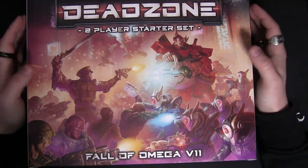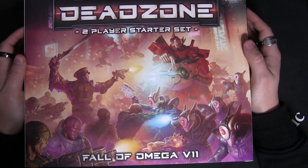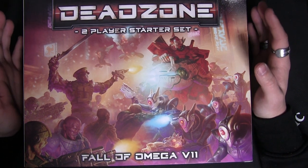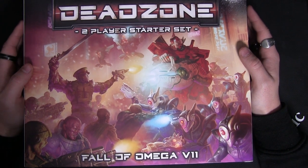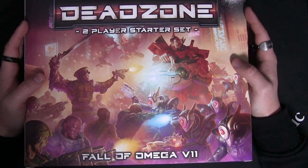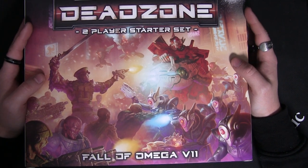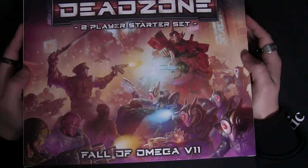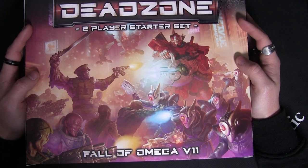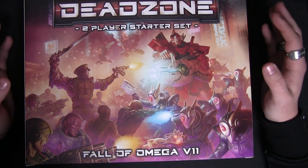So there we go — that is the Fall of Omega 7. This is a fantastic set if you're wanting to get into Deadzone, or if you're thinking of starting a Plague or Asterian force and have a friend who also wants to get involved — you can split it, though you will have to fight over the rule book! Don't forget to like and subscribe; we're going to be doing much more of these short unboxing videos. And if you wish to win this exact box, stick a nice comment in the comment section below and you could be in with a chance of winning it!